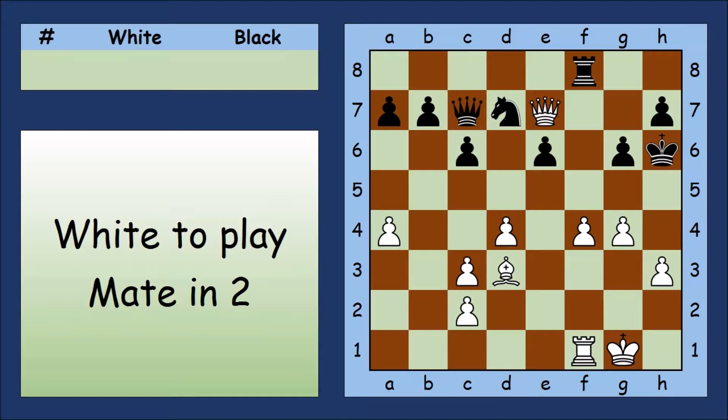Let's look at checks, starting with the Queen. Moving the Queen to g7 or h7 wouldn't be safe. Moving the Queen to g5 or h4 would be safe, but then the Black King can escape to g7. So none of those choices look great.